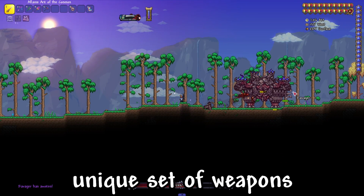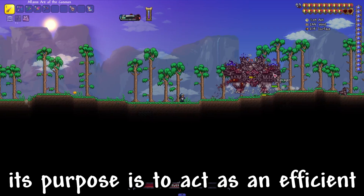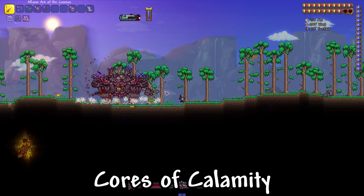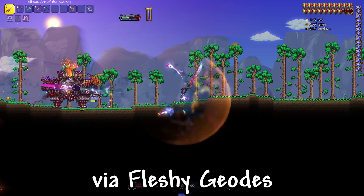On top of dropping a unique set of weapons and accessories, its purpose is to act as an efficient, though not necessarily easy, means of acquiring life alloys, cores of Calamity, and other materials via fleshy geodes.